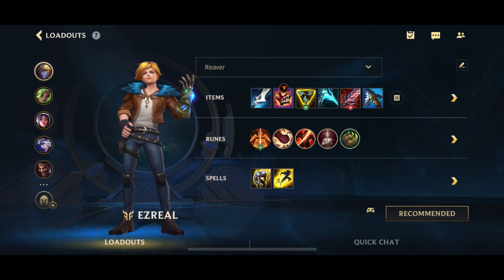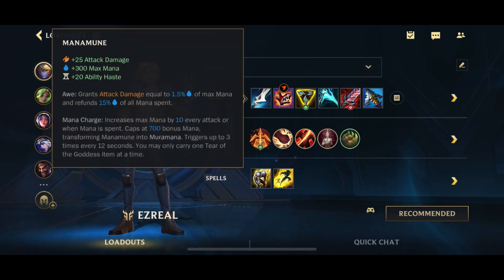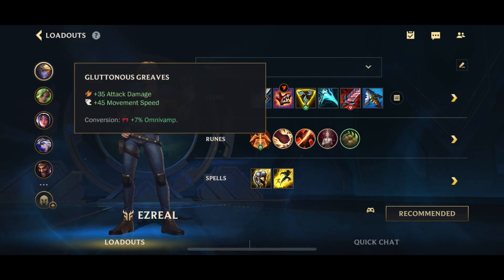This is the build I like to go against full squishy teams on Ezreal. It doesn't really happen too often, but it still does happen. First, we want to go for Manamune — Ezreal's core item, gives you a lot of mana and extra on-hit effects on both your spells and auto-attacks. Then you go for Gluttonous Greaves. A common mistake is to go for the Ionian Boots of Lucidity — you don't want that. Gluttonous Greaves gives you a lot of AD and Omnivamp, which is what you want.